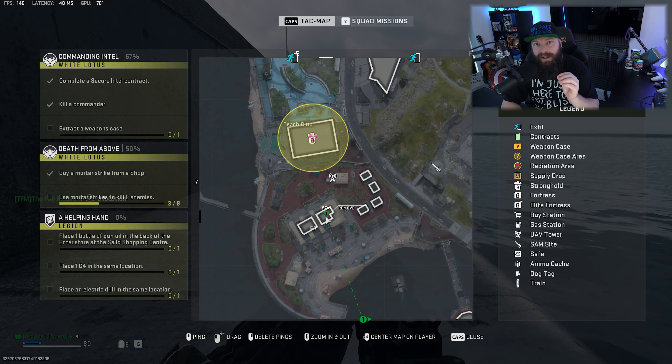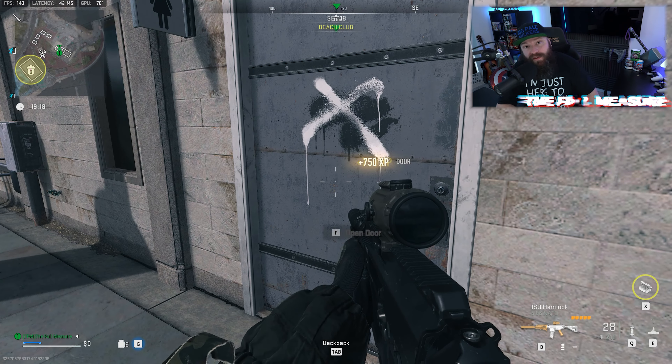You are looking for the second building from the left. This room is kitted super well and is usually good enough to get out one player completely, or at least provide some upgrades to a team. Good luck and happy hunting.